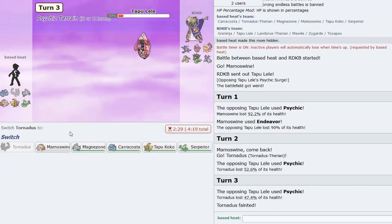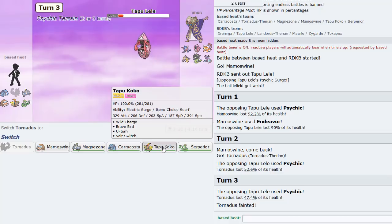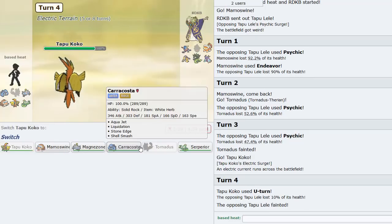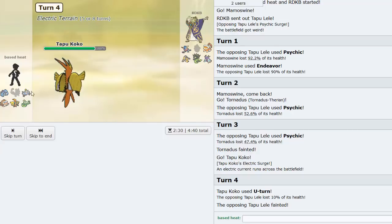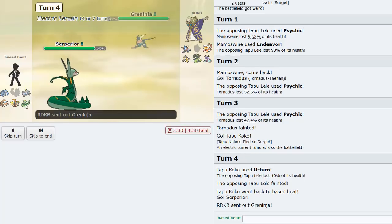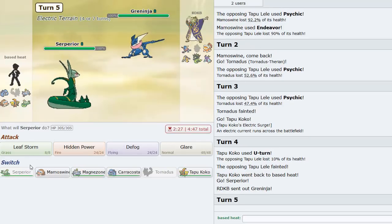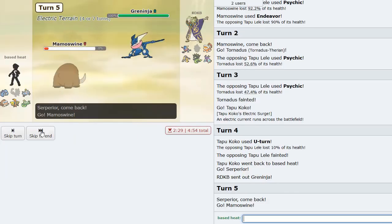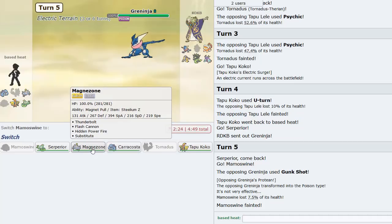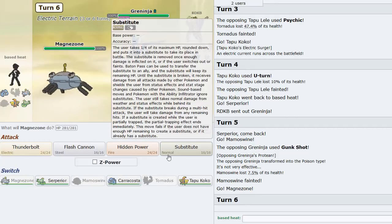I ate a bit more than I thought with AV but I go into Tornadus for the U-turn. I think I go into Serperior. The good thing about Magnezone is we can actually trap the Mawile with it - that's really what I want to do. I go Mamoswine and he goes for Gunk Shot. I think he's Choice Scarf so I go into Magnezone and click Sub.